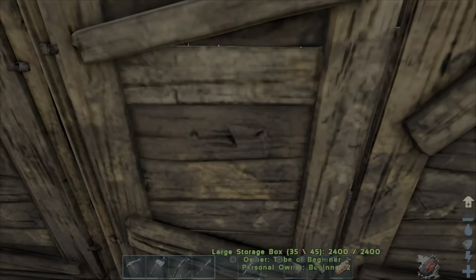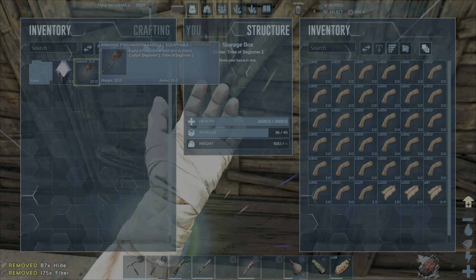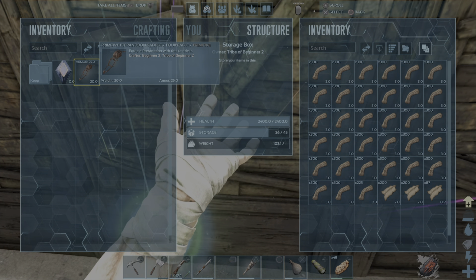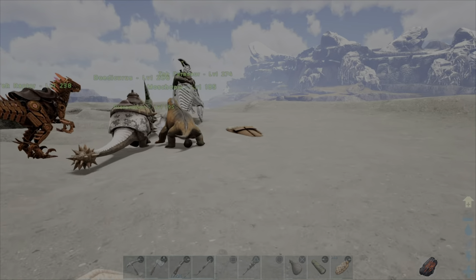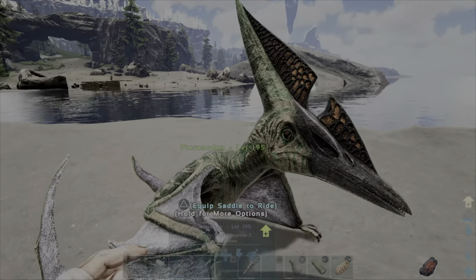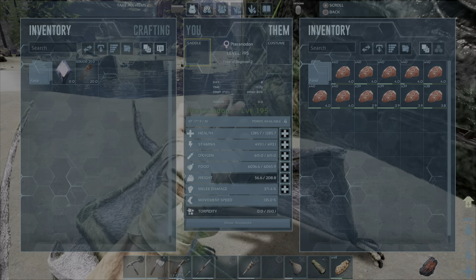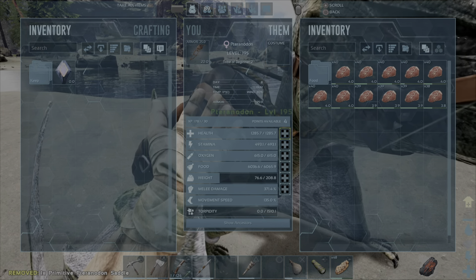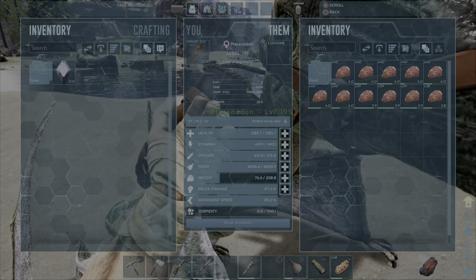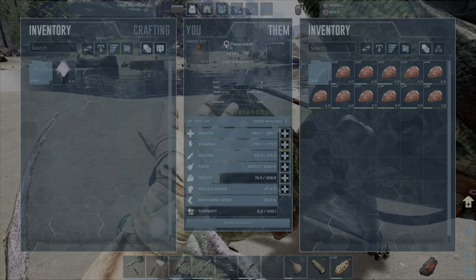Right, so we need a saddle. Let me check what's required. Looking at crafting — saddles. We need fibre, hide, a stack of hide... not that much hide. And what else do we need? Chitin or keratin. Fantastic — let's get that crafted up.